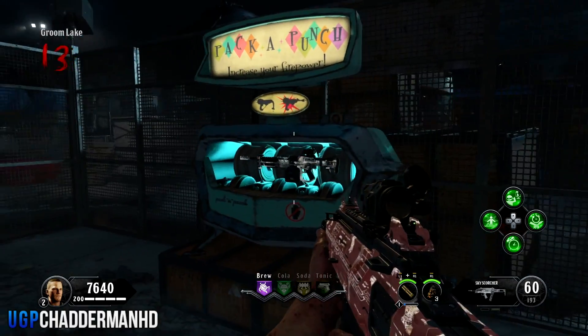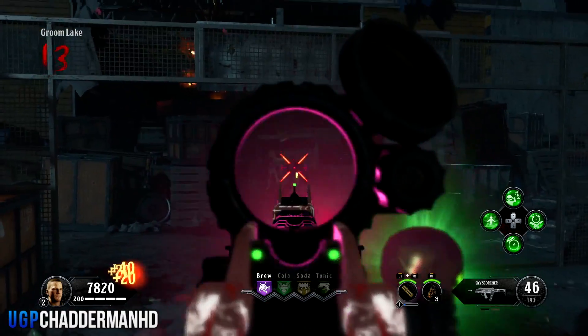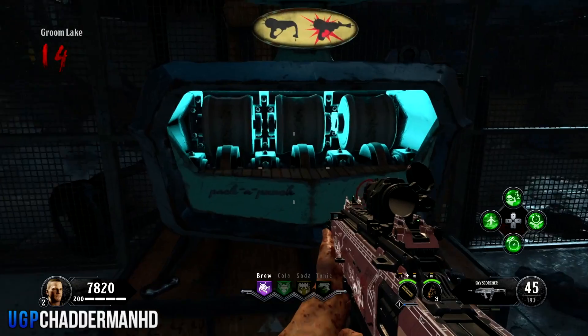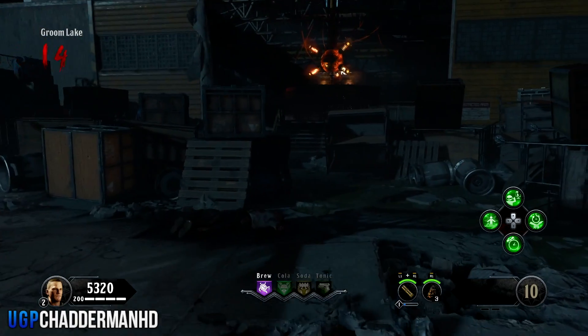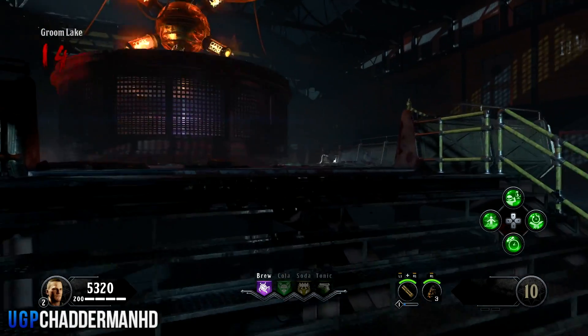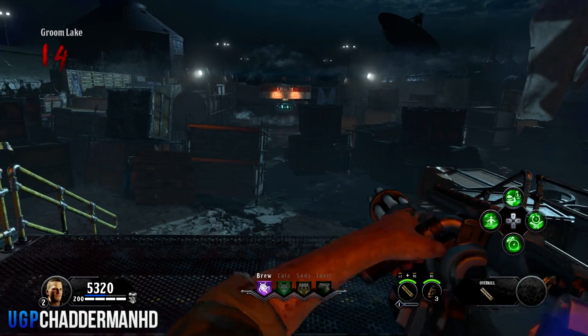Put one of the guns into the Pack-a-Punch and wait for it to disappear. Once it disappears, put your other gun in the Pack-a-Punch as well — so both dual zoom weapons are in the Pack-a-Punch. You've still got the error code on screen. If done correctly, once you've put both guns in the Pack-a-Punch, you'll have nothing on your screen — no hands, no knife, nothing.